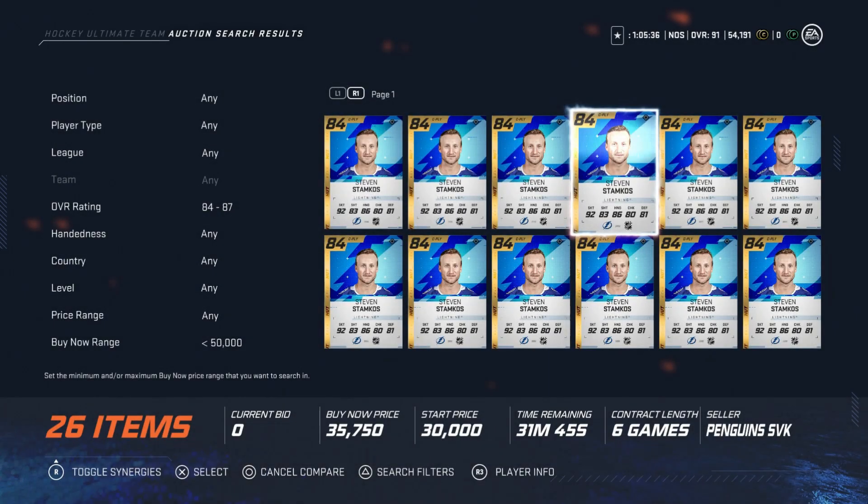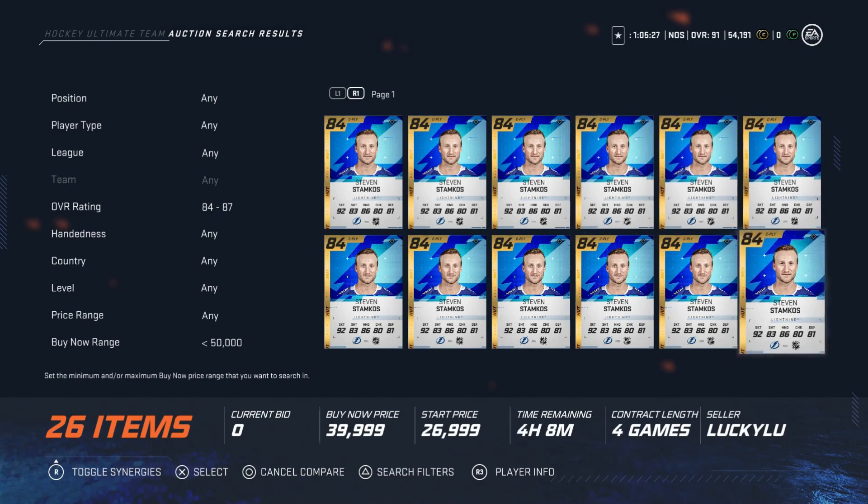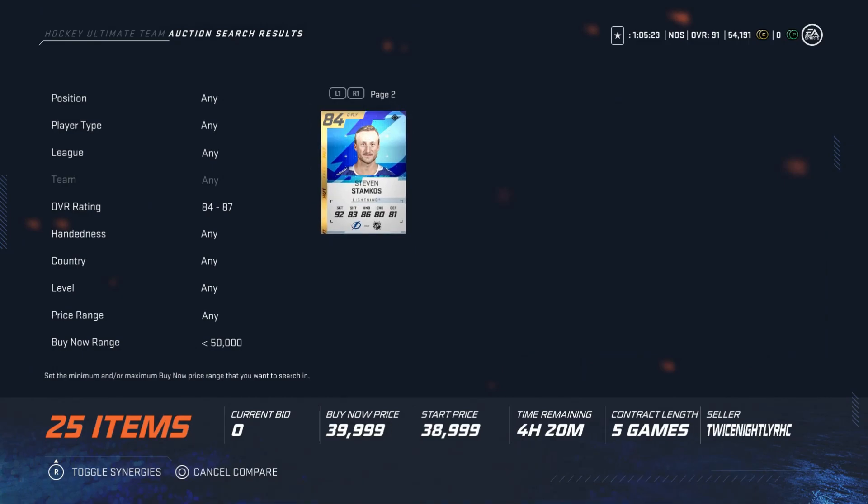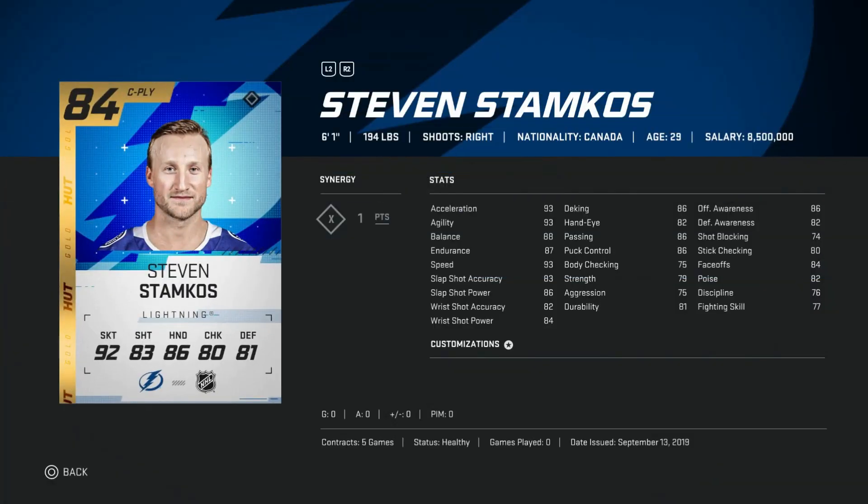I want to mix in all budgets doing these videos. So under 35,000 coins for Steven Stamkos is a great price. He's great on the wing. His faceoffs are a little low compared to some of the other centers, but if you can get him for under 35,000 coins, you're going to have a great winger for quite a bit of time. He also has the X-Factor Synergy, which is one of the best. I would go after him if you don't have him already. He's a great middle tier option.